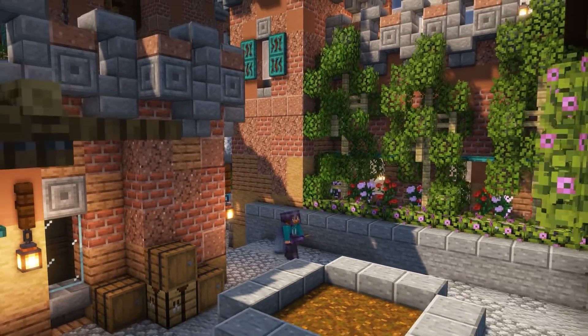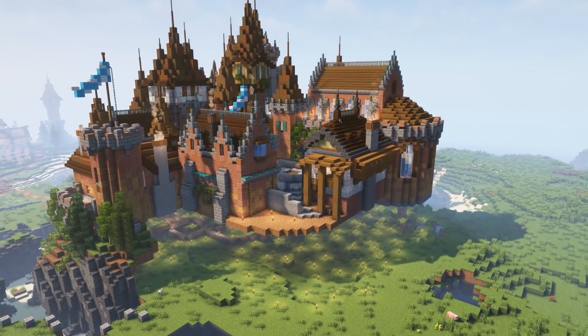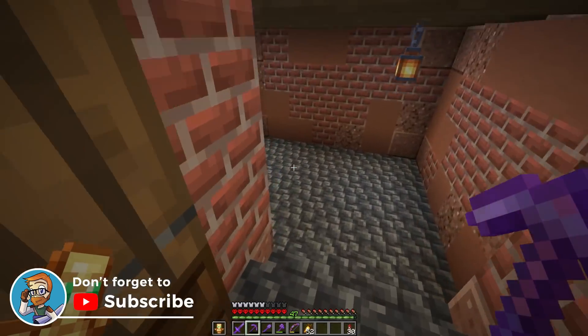Last episode we came right next door and built up the brand new kitchen building as well as a barracks that I would love to be able to decorate completely today. We've got a lot of space on the interiors and I am so very excited to do a little bit of interior decorating and building in today's episode.